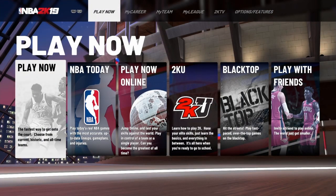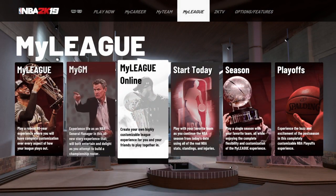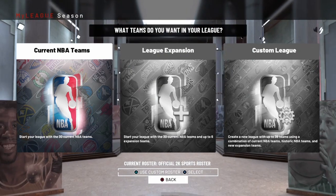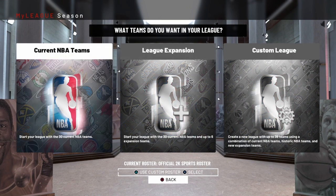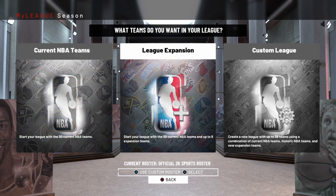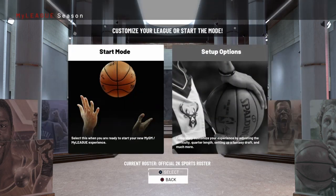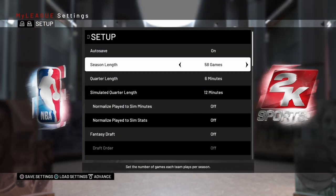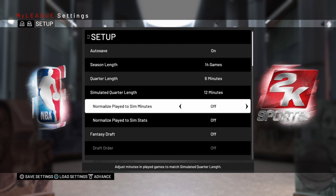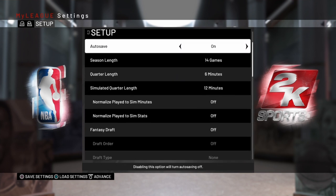To start off, you want to go under the tab that says My League and then go to Season. You want to create a new season — it doesn't really matter if you do a custom league, a league expansion, or current NBA teams. You can use a custom roster if you want. I'm just going to go with current NBA teams. Now go to Setup Options — this is optional — and set the season length to 14 just to make this process a lot quicker. Then click Advance.